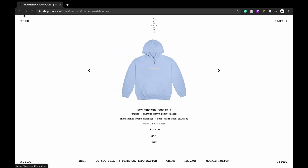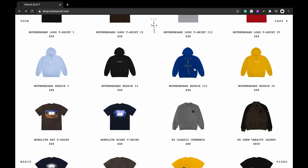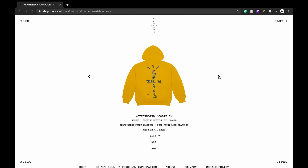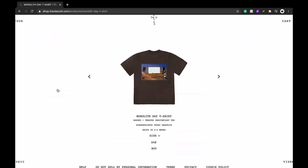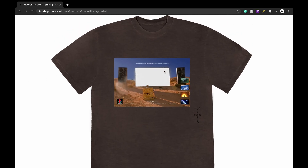The embroidered PlayStation on the front will definitely boost up the value. As for colorways — I'm not sure about the yellow, it's a little too loud. Same with the blue — actually, the baby blue is my favorite, and then the black. Plus there are some more t-shirts.